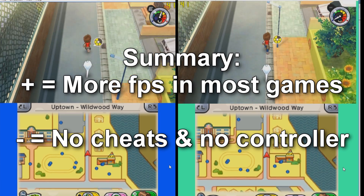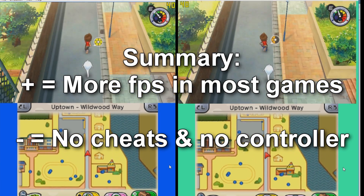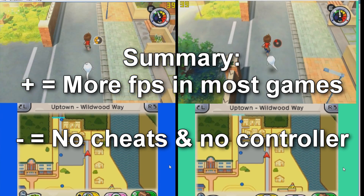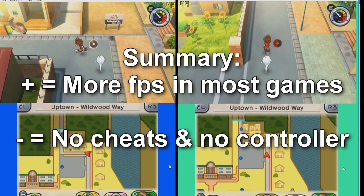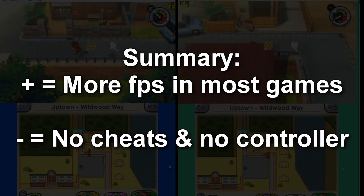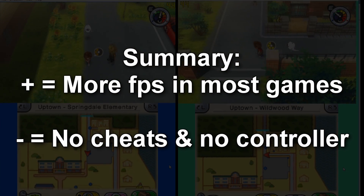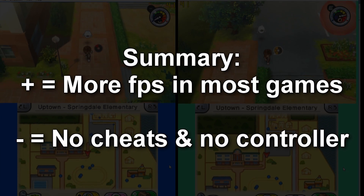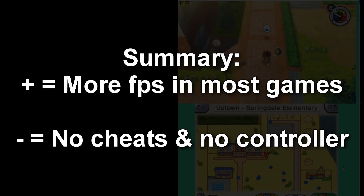So to make a summary: the ups are that the new version has improved FPS for most games, but you will have to compromise because it does not have cheat and controller support. And with this we come to an end of another comparison video. If you liked it, hit the like button and don't forget to subscribe. Have a nice day, people.